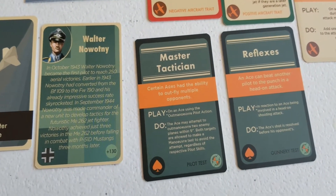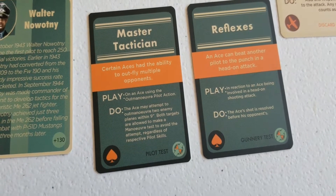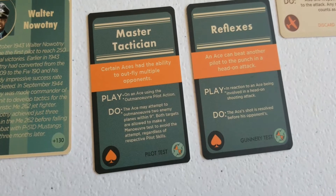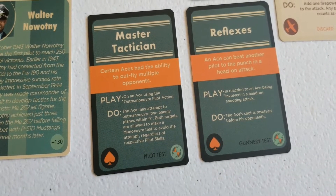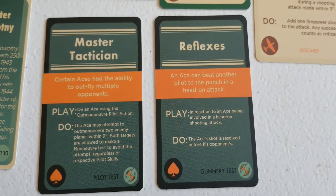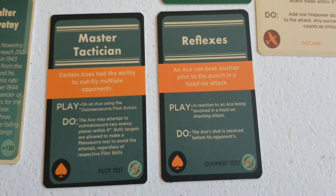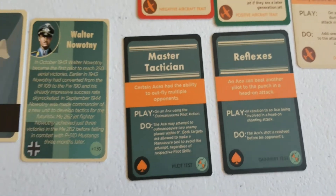Master Tactician is really cool: on an ace when out-maneuvering, he may attempt to out-maneuver two enemy planes within nine inches - both targets are allowed to make maneuver tests to avoid the attempt regardless of respective pilot skills. And then Reflexes: in reaction to the ace being involved in a head-on shooting attack, you get to resolve yours first, which is pretty cool.